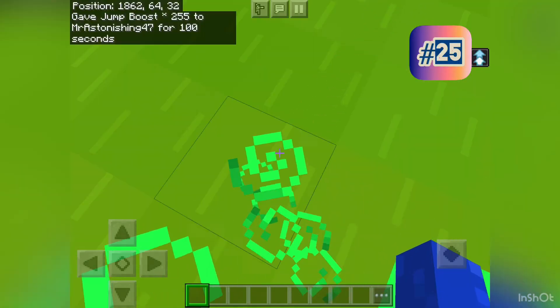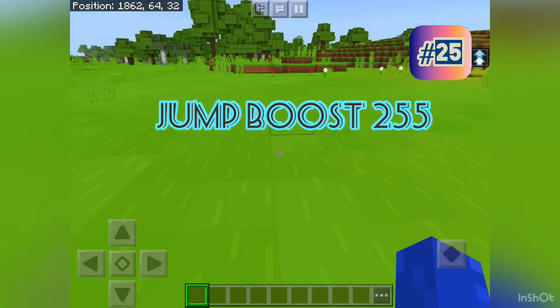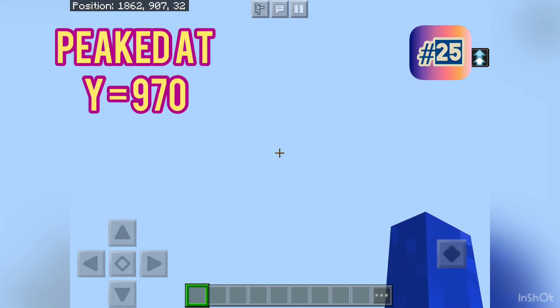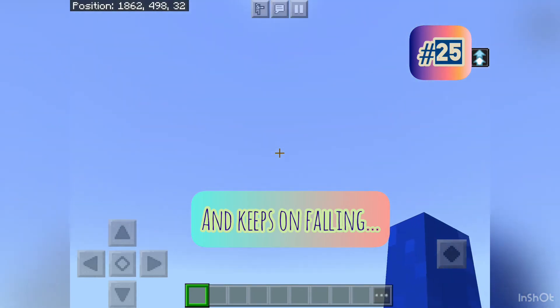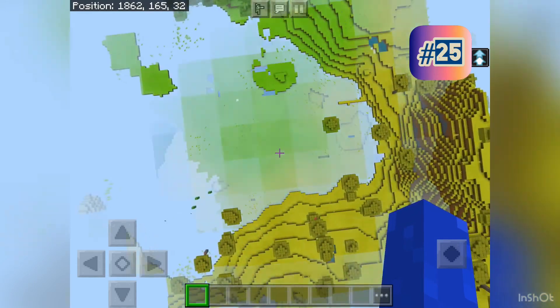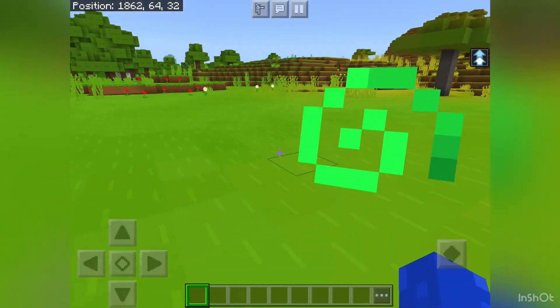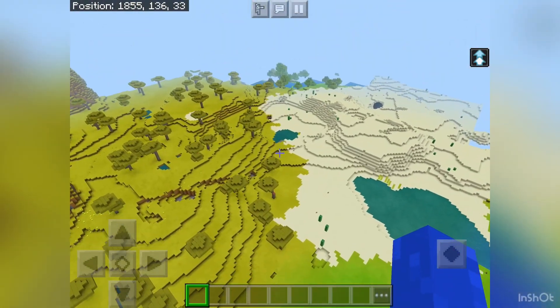Last but not least, if you give yourself the maximum jump boost — jump boost 255 — this is how high you go: around 970 blocks up. Then you continue going down about 900 blocks, and after that you reach the ground, which was the same as falling from 20 blocks.